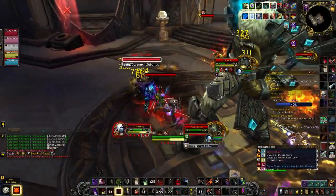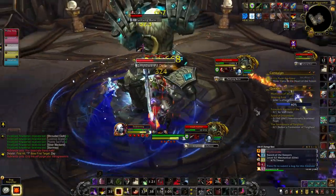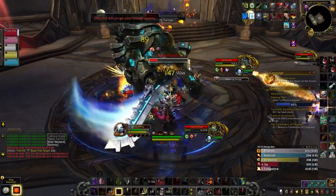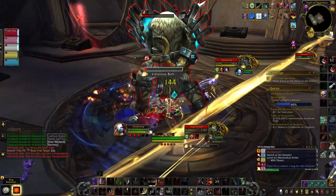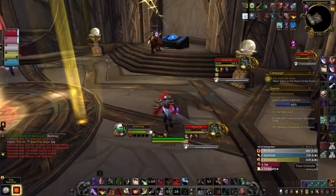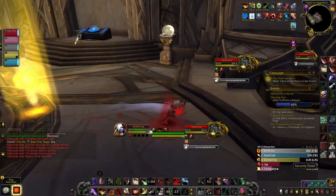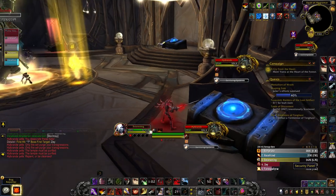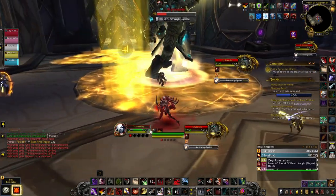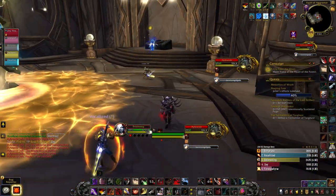On hard mode, Hillbrand spawns an extra add that needs to be interrupted — it's not difficult to deal with and you can nuke it down. After a little while, the boss transitions into a puzzle: four orbs of different colors spawn and you take them to four different consoles at the corners of the room. A panel at the front of the room tells you the order the orbs need to go. Communication is key — inserting an orb into the wrong panel puts a nasty DoT on the whole group, which can basically be a wipe.